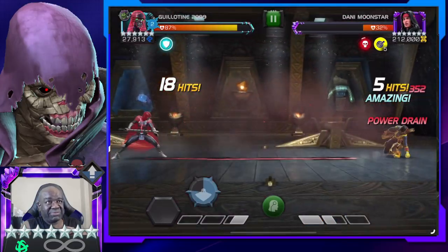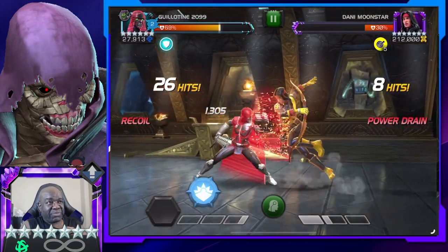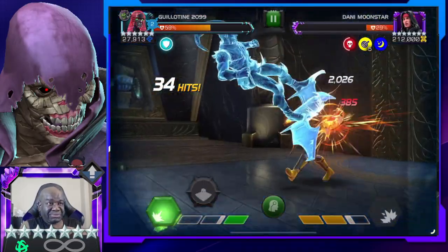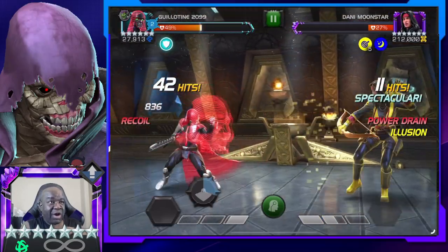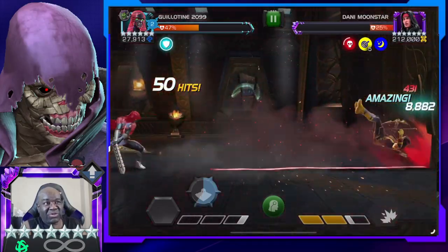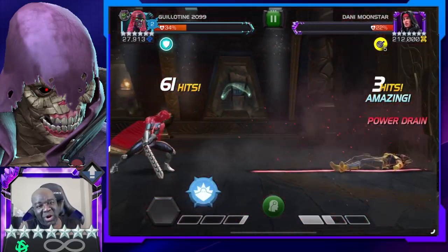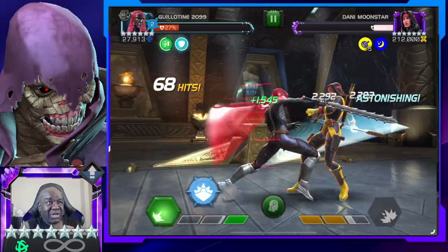Doing that same strategy — hit into the block until I can get that Special 1 up. With Guillotine 2099 it really wasn't that bad; you could avoid the Special 2 for this particular fight. I wish I had a seven-star Guillotine 2099 — I already know how good she is, I just don't like the ramp-up. The fact that you can lose it and nothing carries over unless you finish the fight with a Special 3 — no, that doesn't work for me. That's why you don't usually see me playing with her.